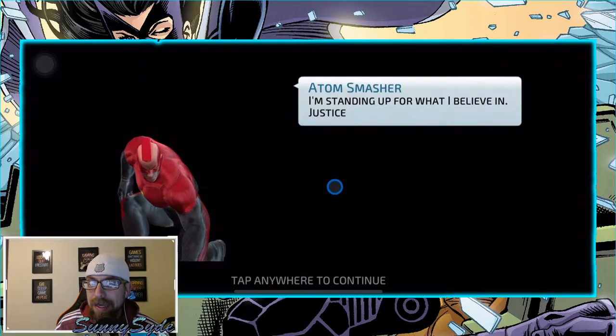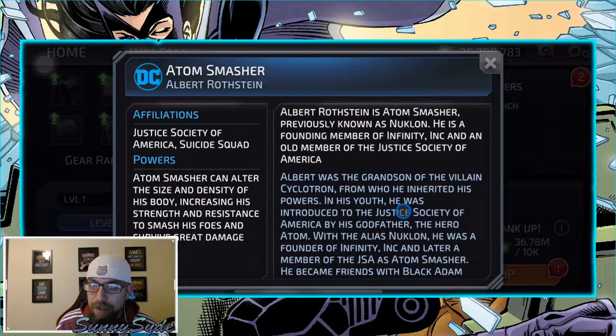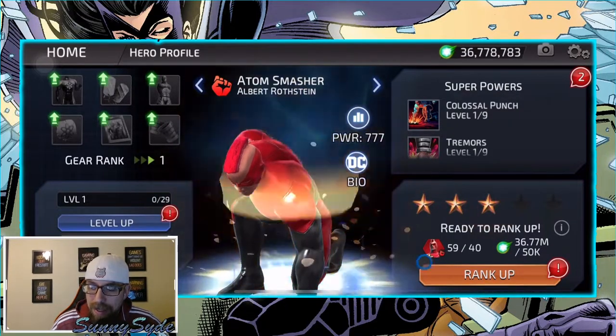Reading his bio real quick - JSA Suicide Squad. Atom Smasher can alter the size and density of his body, increasing strength and resistance, to smash his foes and survive great damage. He has some counter-attack things in his kit and can hit really hard. Albert Ralstein is Atom Smasher, previously known as Nuklon. He is the founding member of Infinity Inc and an old member of the JSA. Albert was the grandson of the villain Cyclotron, from whom he inherited his powers. He was later befriended by Black Adam who manipulated him, and after being locked in prison, was recruited for the Suicide Squad before being redeemed to the JSA.